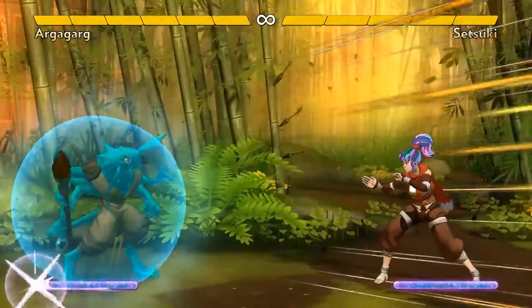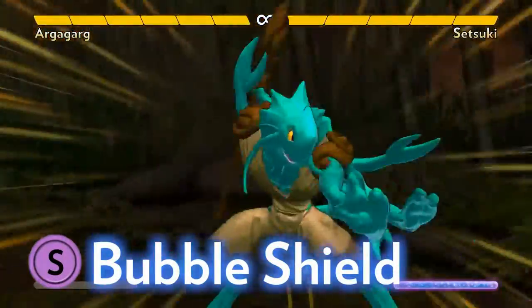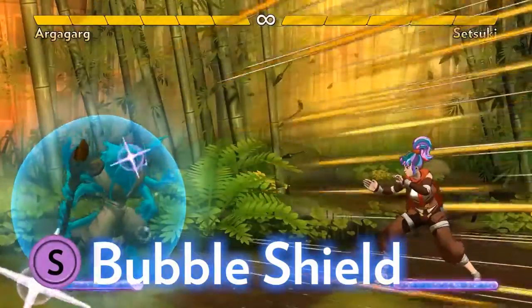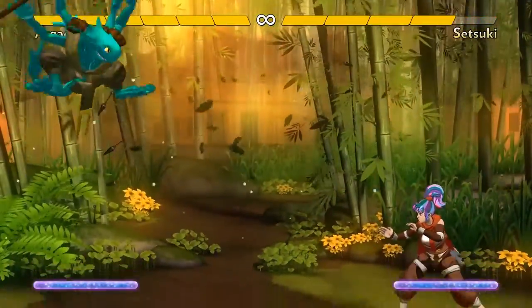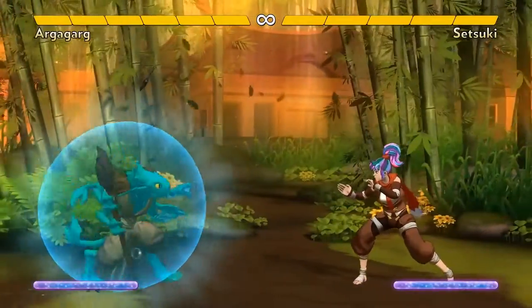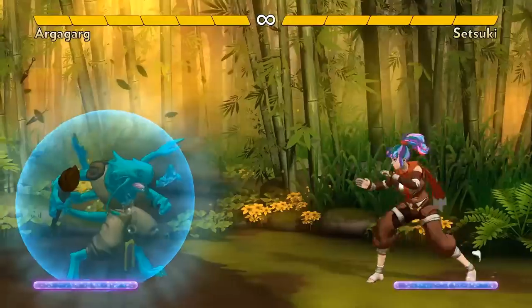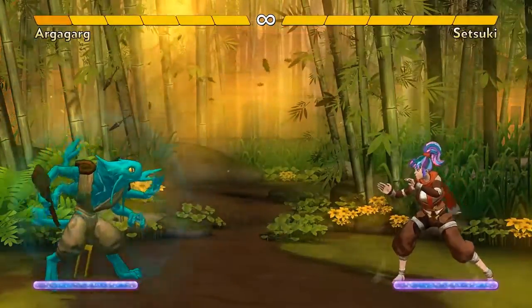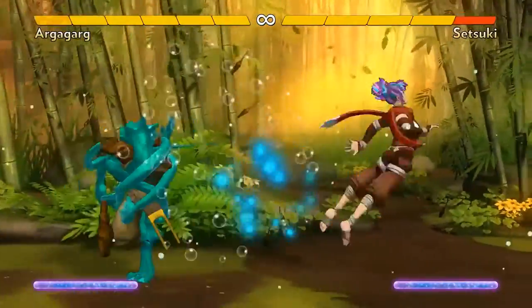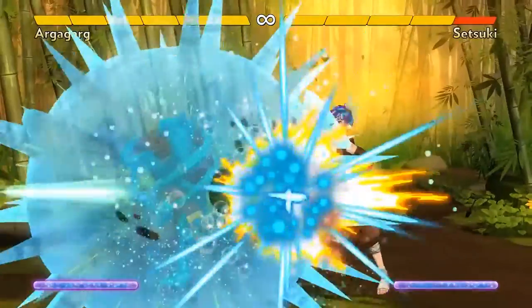For an even more powerful bubble, Argagarg's Ground Super is Bubble Shield. This summons a bubble around him that you can pop by pressing Super again. While the bubble is popping, Argagarg can still move around, block, and do attacks. The pop even moves forward with him if you walk. Another really powerful aspect of Bubble Shield is that you can pop it even if you're in block stun. So you can block a move, and while you're stuck in block pose for a moment, you can pop the bubble to hit the opponent out of their attack.